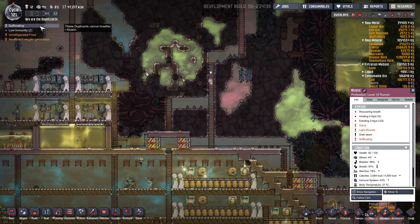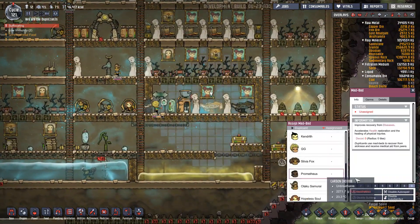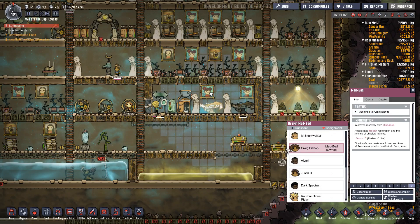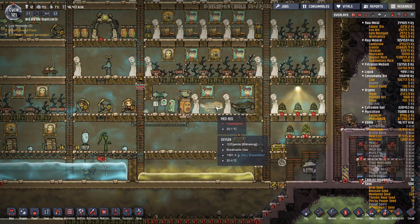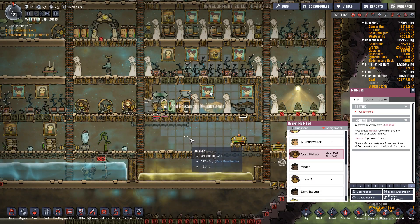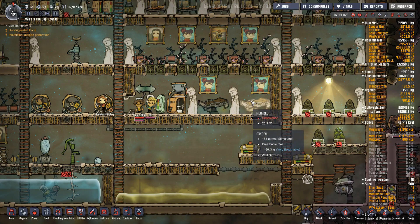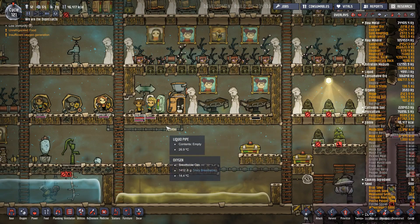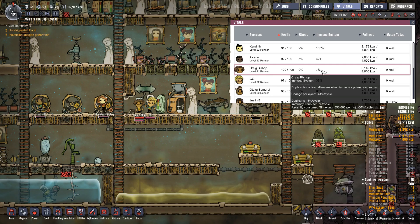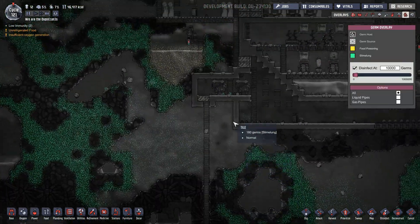Alcarin's still suffocating. Not anymore. Low immunity - Craig Bishop and GG. Oh my. Craig Bishop, you need to be taken care of right now. 7% immune system! I don't know what's going on - we're locking this door. Obviously people are going out and getting all kinds of slime lung on them. Can't have that - it's going to start spreading around the base. The base looks to be pretty clean though. The clay is slowly losing germs. This water is warm enough. I feel like we're doing good, but this is what I feared - I don't want to start losing people to sickness.